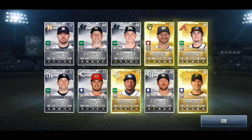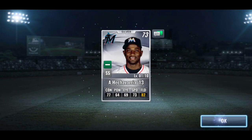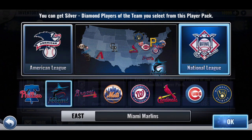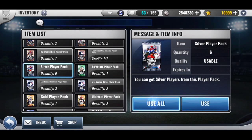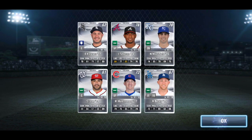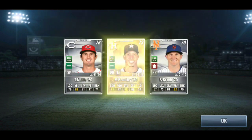I've seen a few people hit team diamonds. A club mate pulled one — well, not a team diamond, it was a team sig — and then I saw someone pull a team sig diamond, but not in one of my main clubs. I've never pulled a regular team sig from a regular signature pack, so not expecting anything.